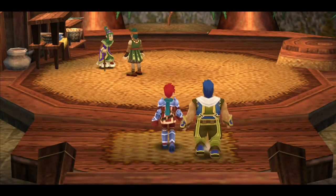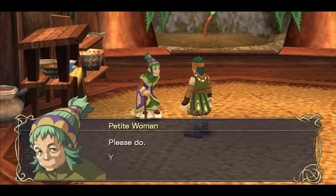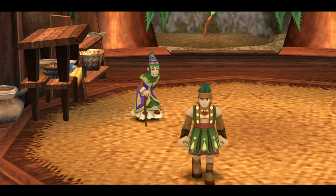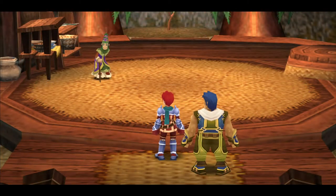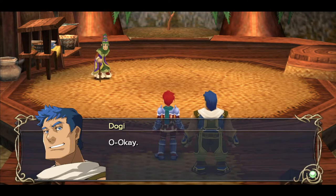Coming in here, the cutscene starts immediately. That is the only old woman we've seen so far, so I'm going to assume she's the Eldress. I'm not sure I would call her petite — she's just elderly and kind of hunched. Adol, you have weird ways of judging people's physical characteristics. Or maybe that's the unspecified narrator of the game.